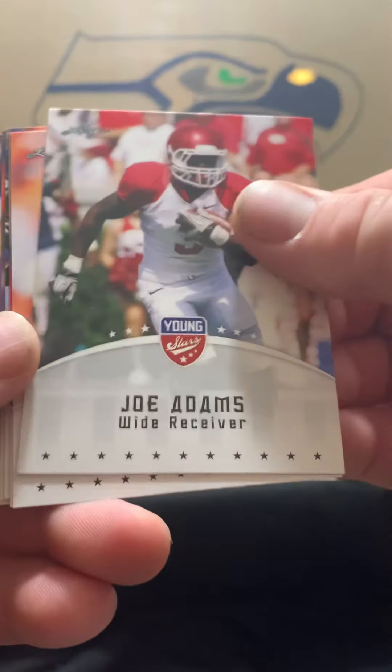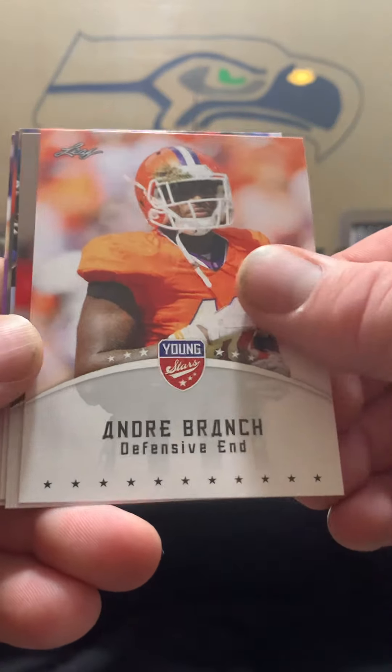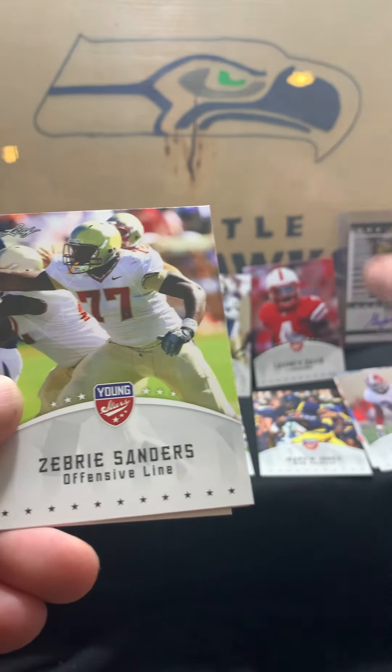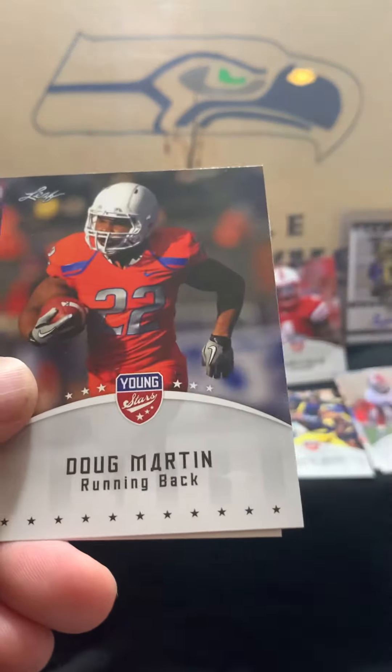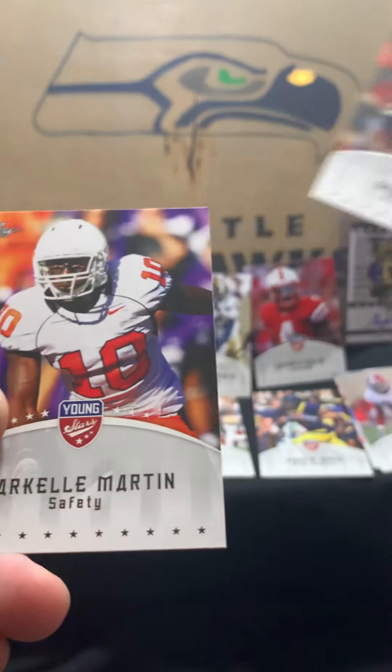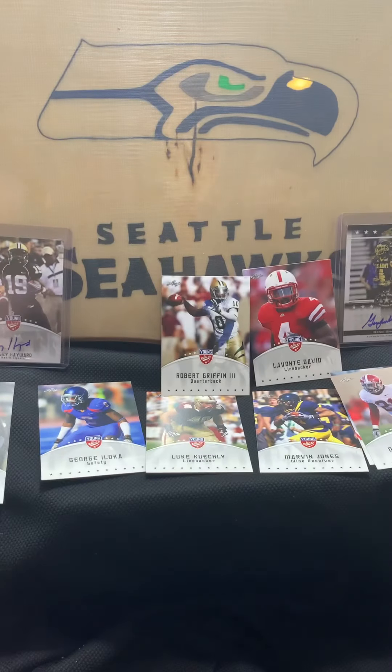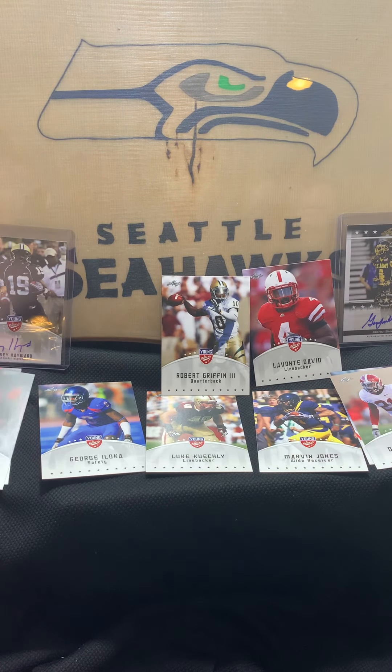We have Joe Adams, Andre Branch, Dre Kirkpatrick — put him on the felt — Tavon Sanders, and the Muscle Hamster himself Doug Martin. Let's roll him down with Whitney Merciless. We end that pack with Markel Martin.